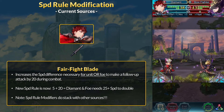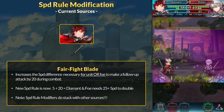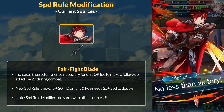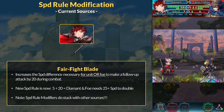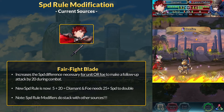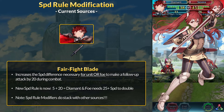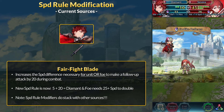Let's now dive into Diamant's Fair Fight Blade. We only care about its speed rule modification, which states: increases the speed difference necessary for unit or foe to make a follow-up attack by 20 during combat. The base speed rule difference is plus 5, so 5 plus 20 is 25. This means the new modified speed rule is now plus 25 — Diamant and the enemy now need 25 or more speed to double each other. This speed rule modifier stacks with similar effects, so in a Diamant vs. Diamant matchup, both modify the speed rule by plus 20 each, meaning one of them needs 45 or more speed to double.